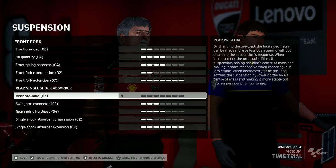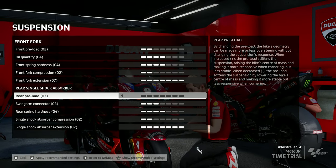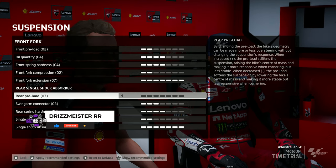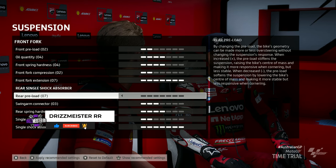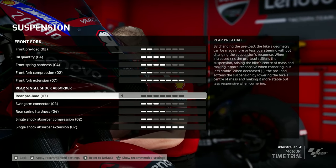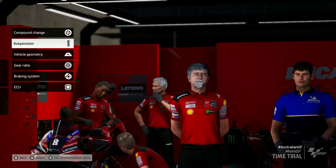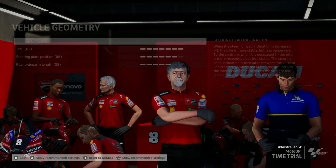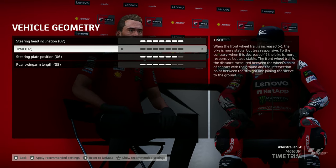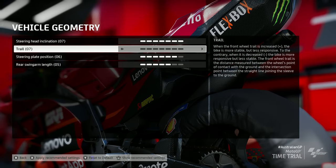At the end of the day, it always comes down to your feeling — the way you're able to apply the throttle, manage braking, manage rear wobble, get the bike to turn, and be less aggressive on downshifting, just gentle and more delicate on your inputs. Moving on to the geometry setup — I'm feeling very good with this geometry setting because it helps me maintain the tire grip on the front very well, especially on medium or hard front tires.